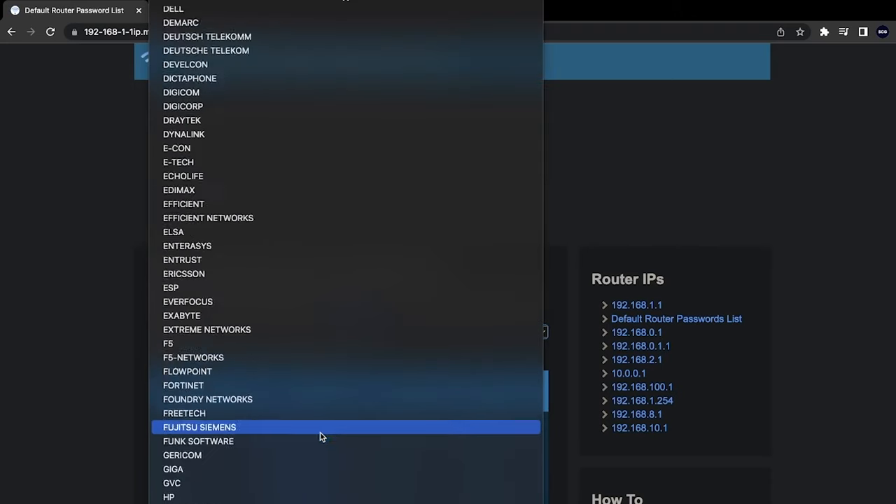Once you have that username and password and you've signed in, you should see a screen similar to this. This is the options screen for an Asus router — if you have a Netgear or Motorola router it is going to look different, but a lot of the settings you'll change are going to be identical. On my router, I can click on the firmware version listed here and it'll take me to a menu where I can check for updates. I actually do have an update, so I will install that — usually that will restart the router, so make sure everyone on your network knows the internet will be down for a couple minutes.